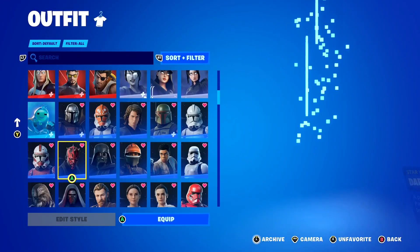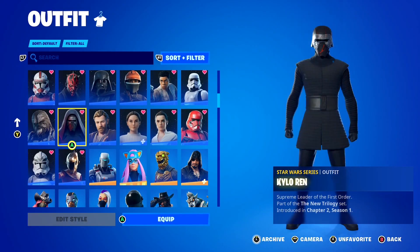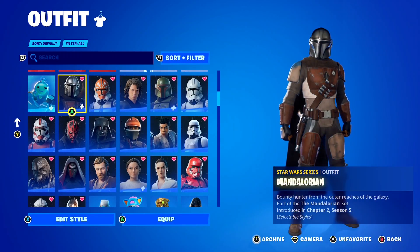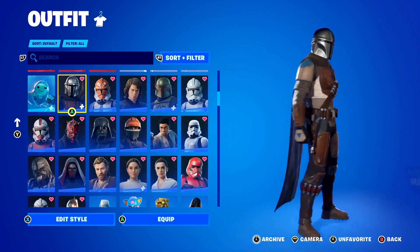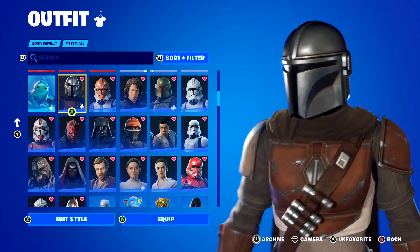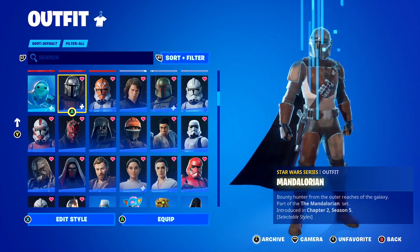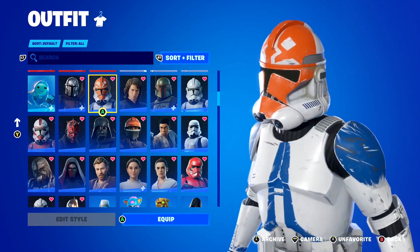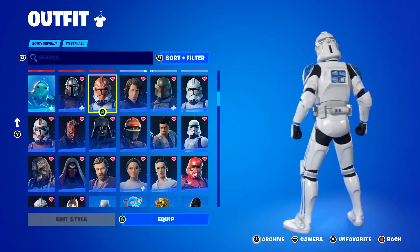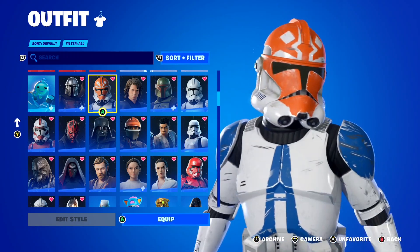One of the questions everyone keeps asking me is how do you get any Star Wars skin you want for free here inside of Fortnite, because there are so many different Star Wars skins available right now. Let's take a quick look at my Star Wars skin collection in-game. These are all the Star Wars skins I own on my Fortnite account, and I own so many - it is absolutely insane. Starting off, I've got the Mandalorian skin from Fortnite Chapter 2 Season 5, and then I've got Ahsoka's Clone Trooper skin from the Clone Trooper TV series, which is pretty cool.